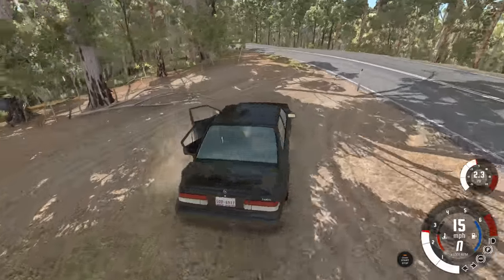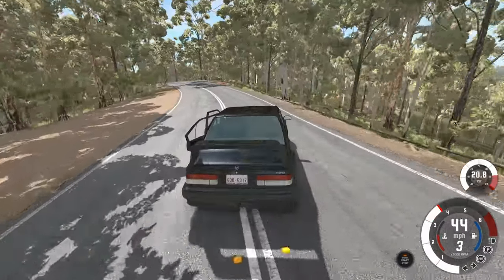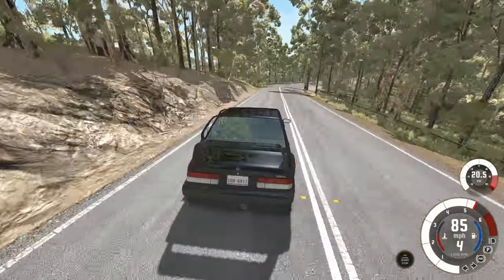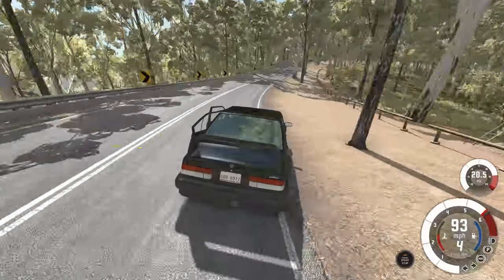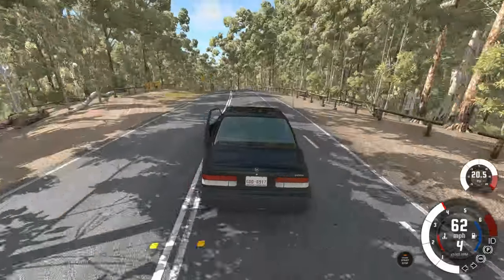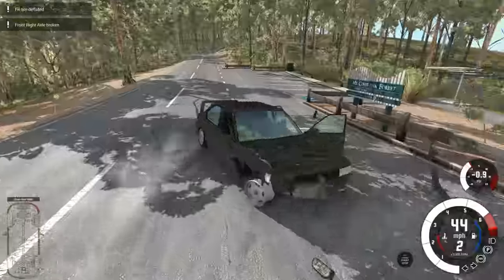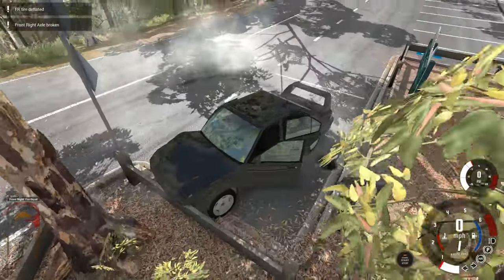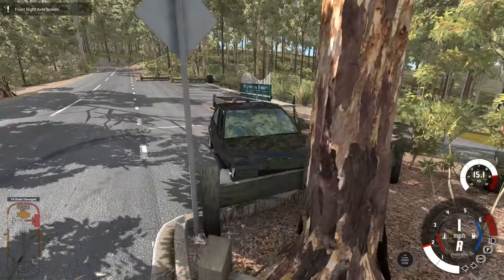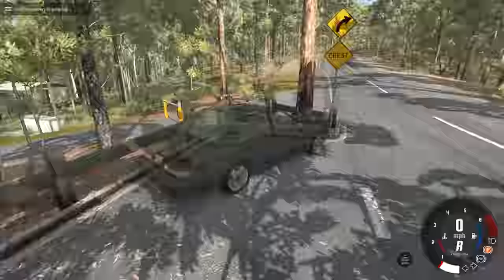I did not expect that - there's just a little branch from the fallen tree right there. That branch was able to do some serious damage to that car. It looks like it messed up the suspension and even damaged the vehicle itself because both of the doors are stuck open. The car is even pulling to the right - that is not good. The corners coming up are all to the right so we'll be okay, but the second we have a corner going to the left I'm going to wreck this thing. And there it is - right into that.